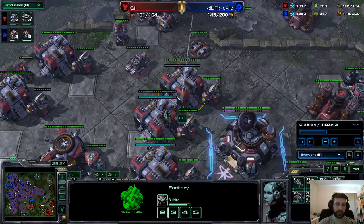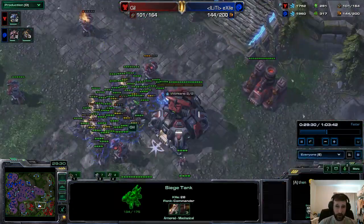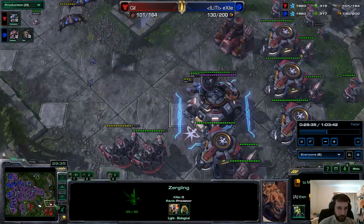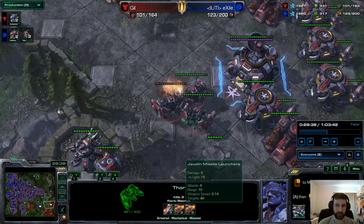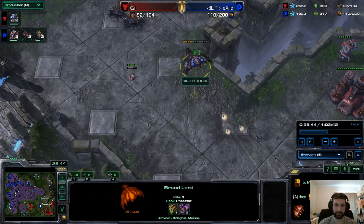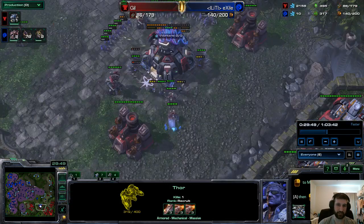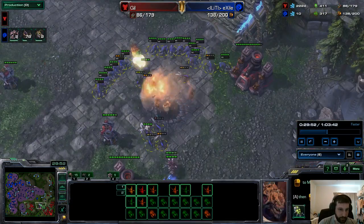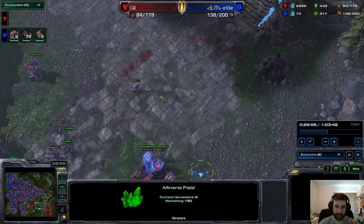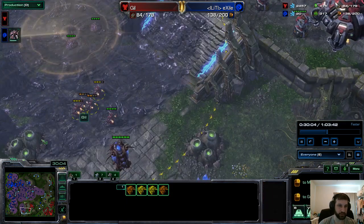Just as I say that, it looks like he wants to tech switch back into Thors. I don't know how I feel about that — I feel like BCs were the best response. Broodlords coming in, taking out some of the Thors. If these are BCs it's a completely different game. Obviously the Thors are going to take out the Broodlords, but the BCs would trade much more efficiently. Swarm Hosts finally getting back to work after a long layoff — taking out a Planetary Fortress. That will free up the map a bit more for the Zerglings.